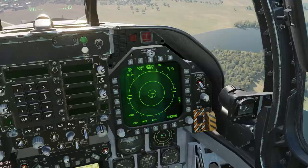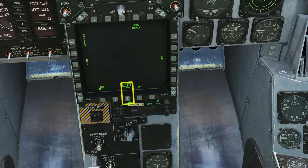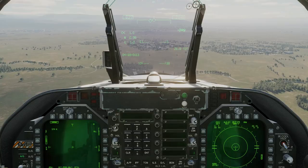Optionally, you can set your ECM to transmit and set your RWR to offset mode. Bring up the SA page, designate your target waypoint, and turn on your sequence as desired. We're all set up, so let's begin our attack run.